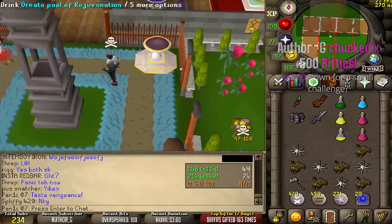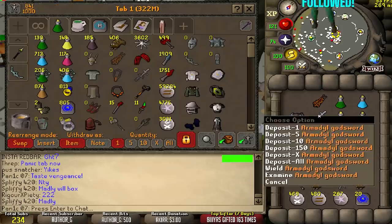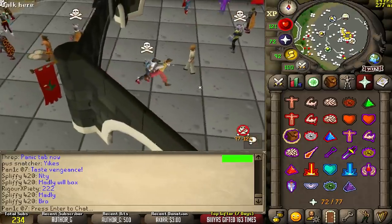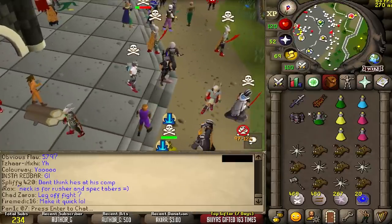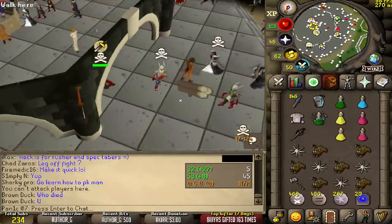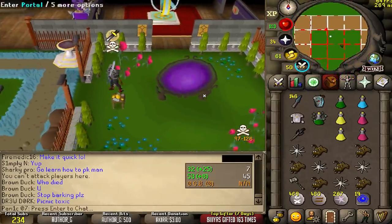500 bits, what's the challenge? There has to be one single hit — AGS or DDS. What happens if I hit a zero? You win the bits. Okay, so I have to use AGS then. Jagex, if you're listening, let me hit an 86 please — we'll do it on someone with 99 defense, why the fuck not. 53 — it's not the 80-something but we'll take it. 5,300 bits from our boy Author G, holy shit, that's a lot of bits! You're a legend bro, thank you.